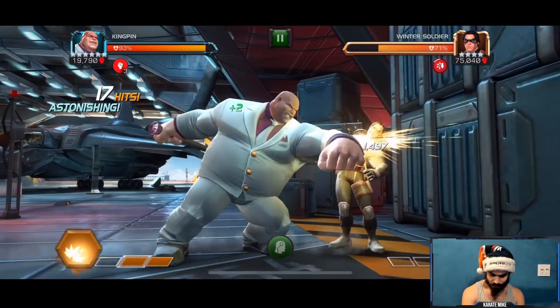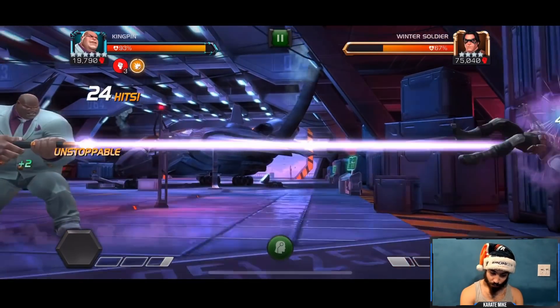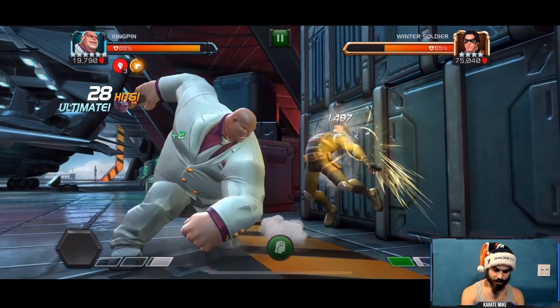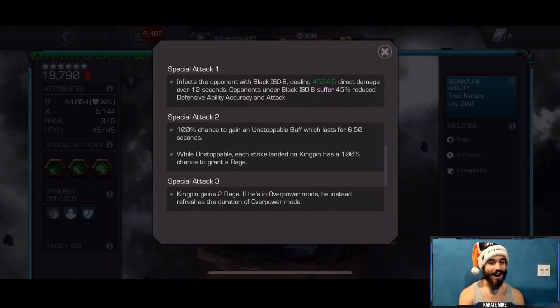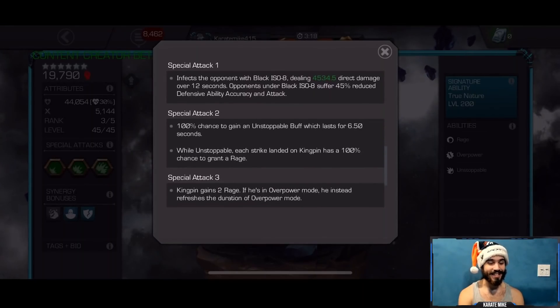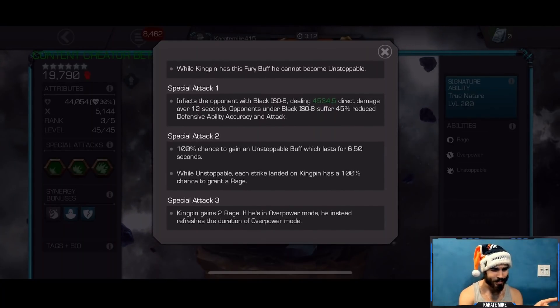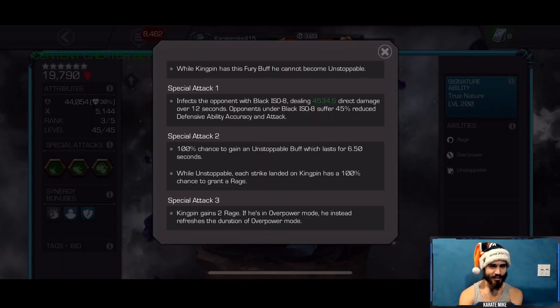We should have gone unstoppable. His abilities say special attack two has a 100% chance to gain an unstoppable buff, and while unstoppable each strike landed on Kingpin has a 100% chance to grant a rage. I hate that — I hope that's changed in the buff.